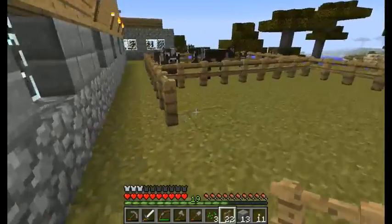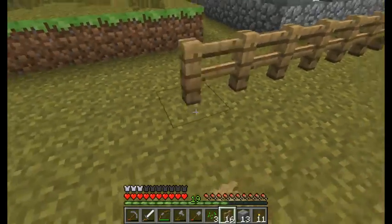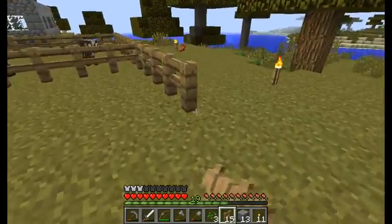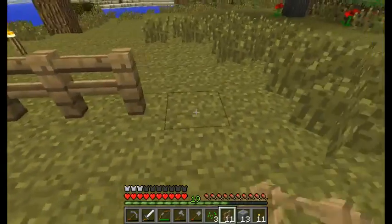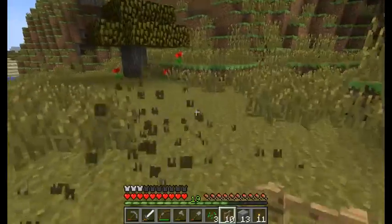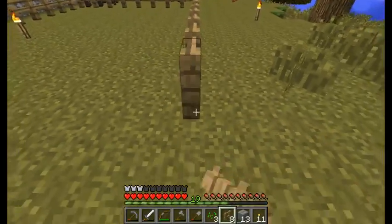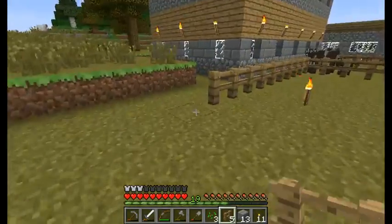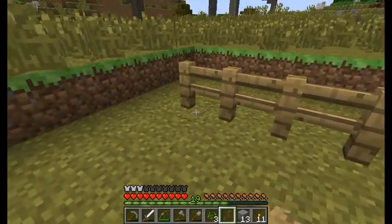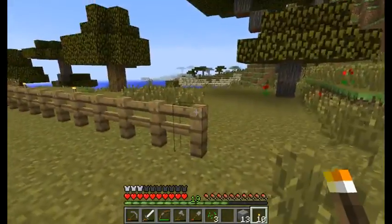Apparently you can go wrong with too much water though. Let's count: 1, 2, 3, 4, 5, 6 — and 1, 2, 3, 4, 5, 6. We have enough for 5 more on each side — so 1, 2, 3, 4, 5 and 1, 2, 3, 4, 5. Sweet! There and there.